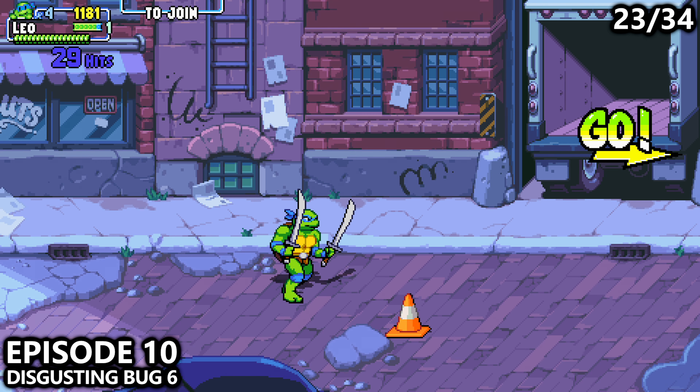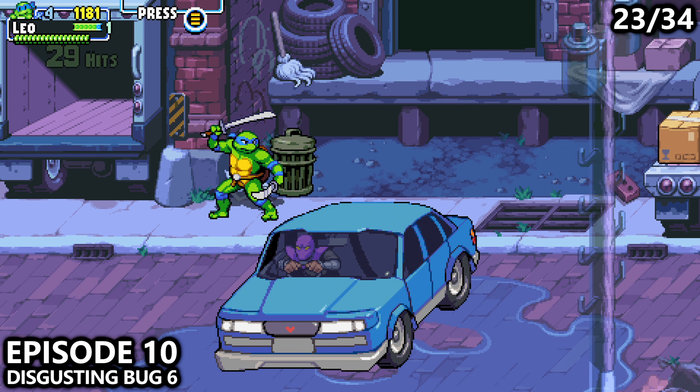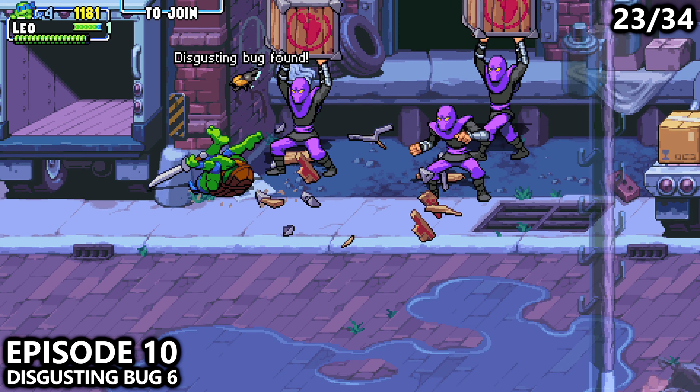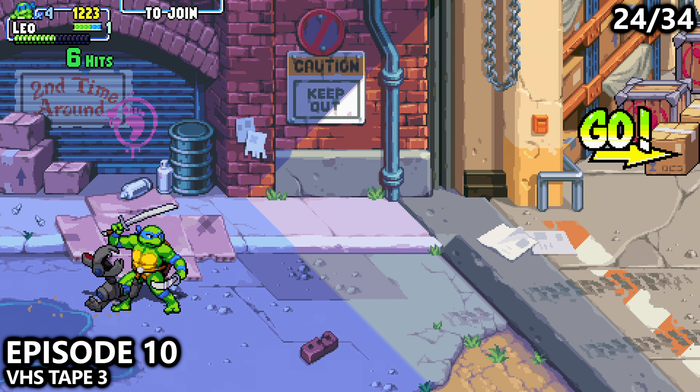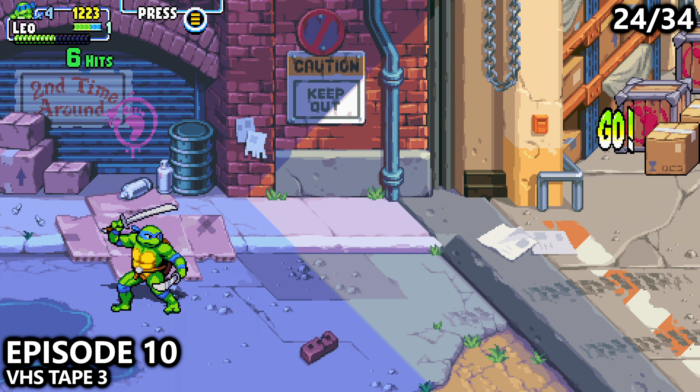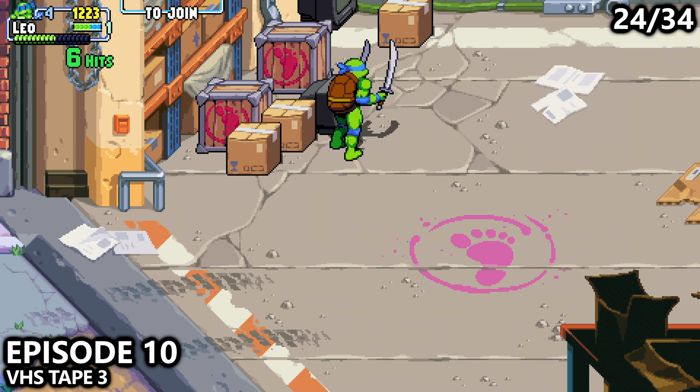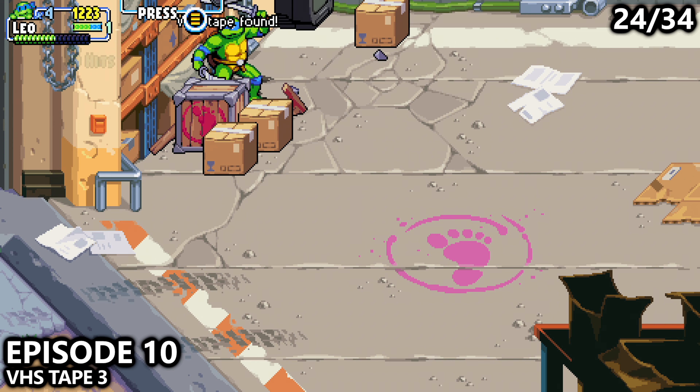Moving on to Episode 10, somewhat near the beginning, watch out for the blue car. Next to the blue car is the garbage with the next bug. A little bit later on, you'll transfer from an indoor area to an outdoor area. Move up and attack the box behind this TV to find the next VHS tape.